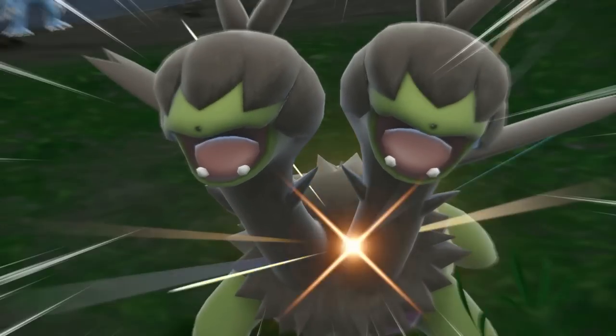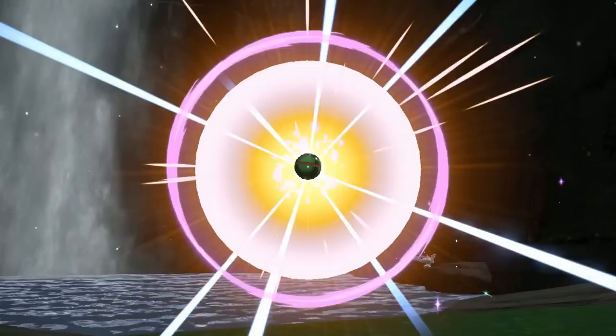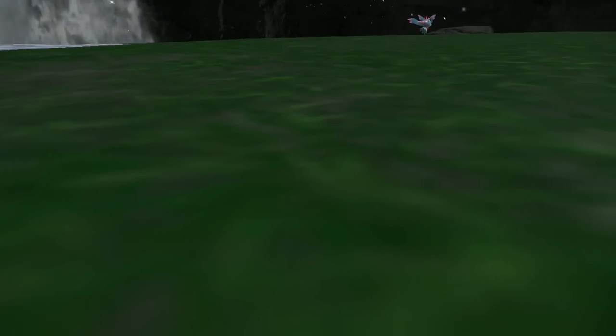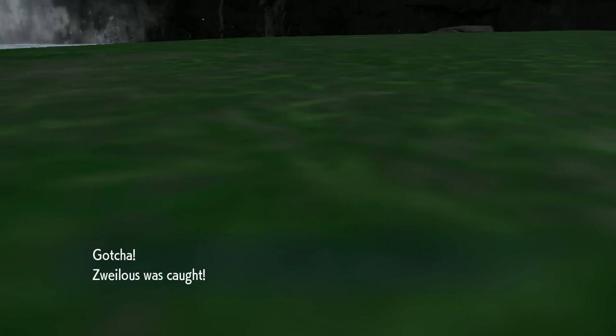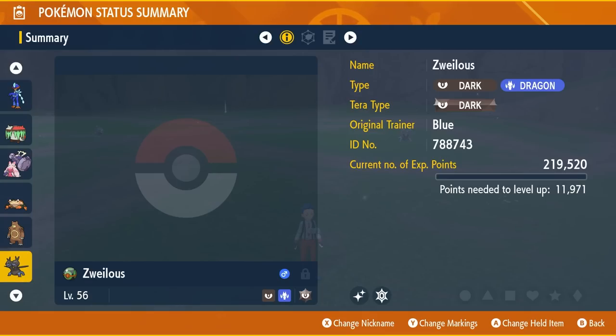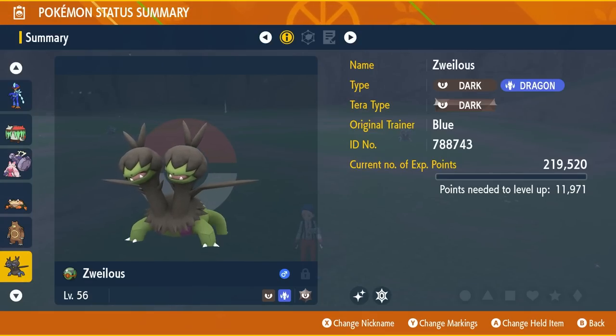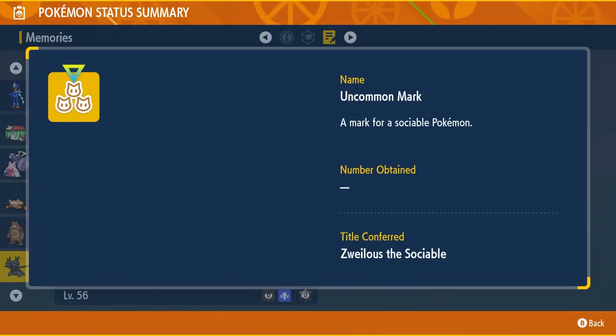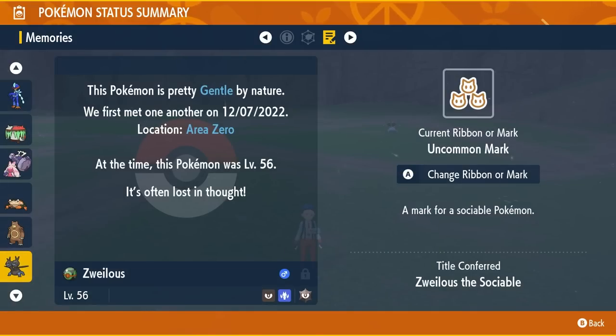I'm pretty pumped on this still though. This game is fantastic, everybody. Again, I have Title Power — could this be the first mark shiny? I'm going to guess Lax. It has a title — it is the Uncommon Mark, a mark for a sociable Pokémon. Zweilous is sociable. Of course we're going to put that on.